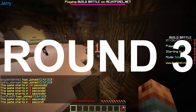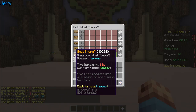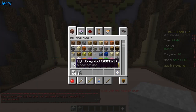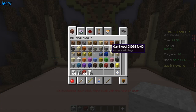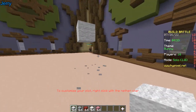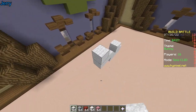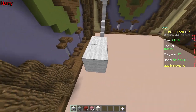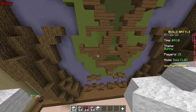Last round — twin challenge! The options are: crayon, boat, bunny, marshmallow, hammer. We pick bunny! White wool, light gray wool, red wool, maybe quartz. We're gonna make the face of Bugs Bunny — Looney Tunes!